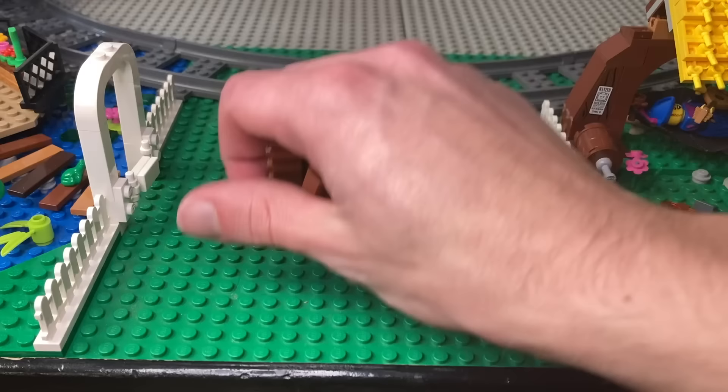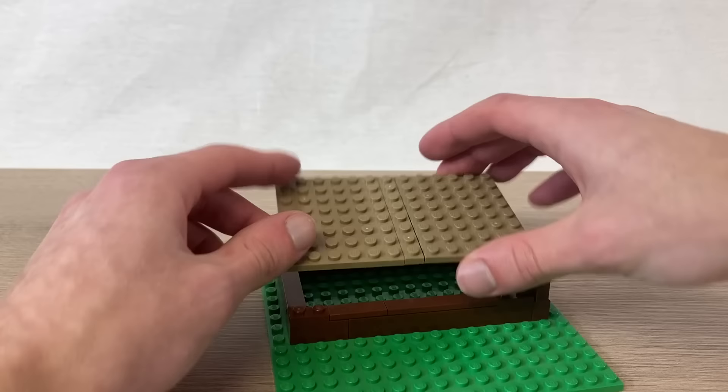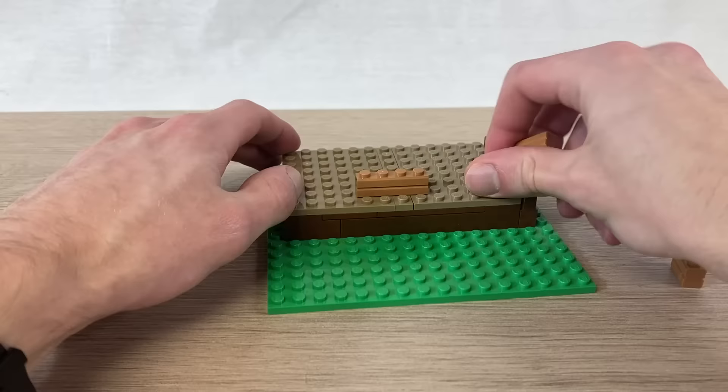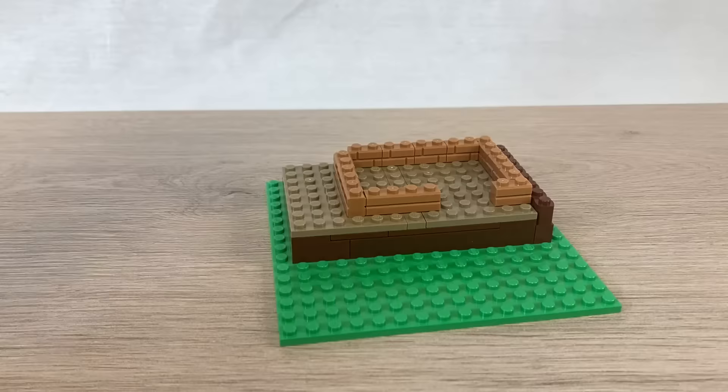The gate could even open and close. As for the house, I'm going to build its foundation over here on the city base plates, and then move over to the desk to build the main structure. Here, I'll use one of these smaller base plates with a temporary foundation that makes it easy to pop the house off. I'll build up the first layer of the wall, and then it's onto the interior.